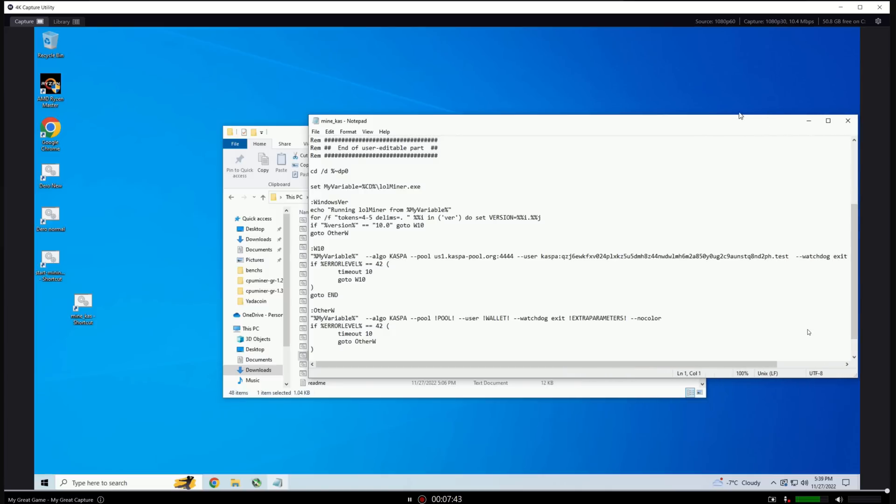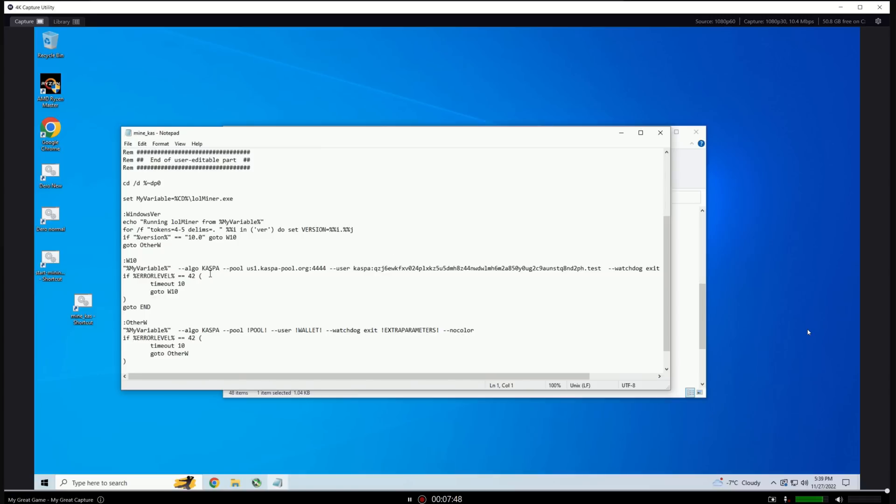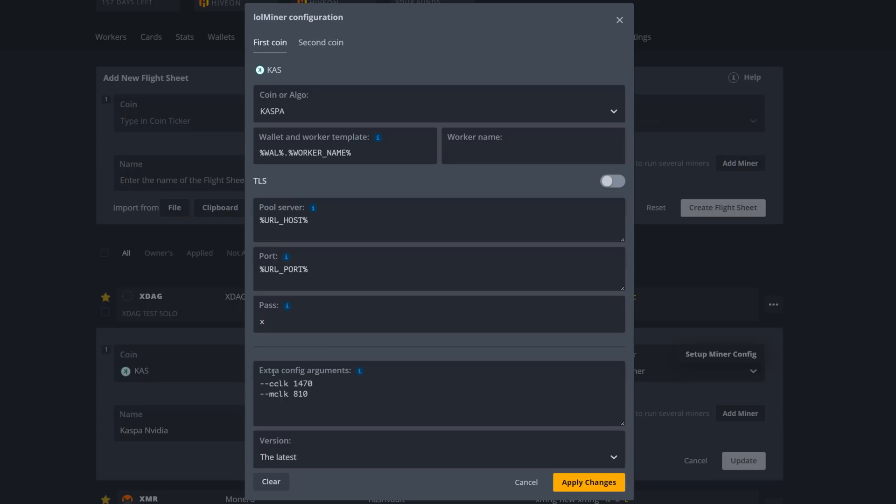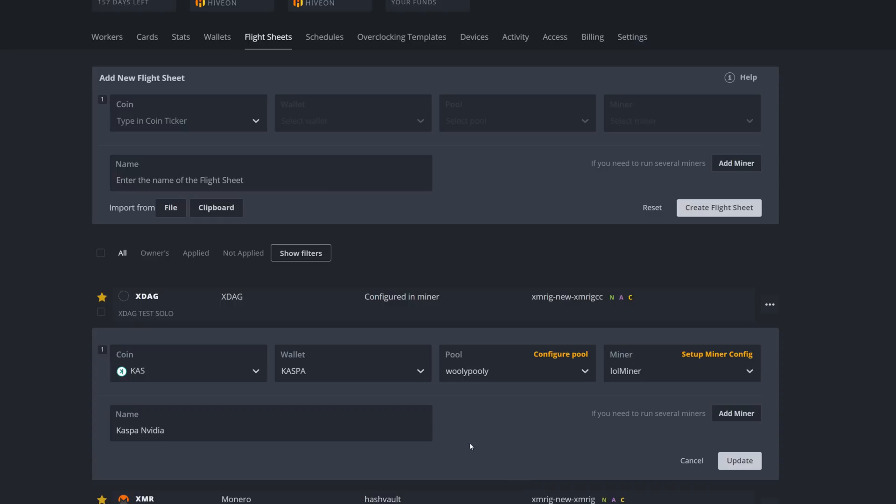Back to the bat file — let me make it a bit bigger. We start with our algo, then our pool, then the pool user which is your wallet address followed by a period and your worker name. Over on the right in the extra config section, this is where you do your in-software overclock. You can see: --cclk 1470 to lock your core at 1470, and --mclk 810 to lock your memory at 810. I'll have both of these in the description for copy-paste. These are the exact same settings as the extra config section in HiveOS.